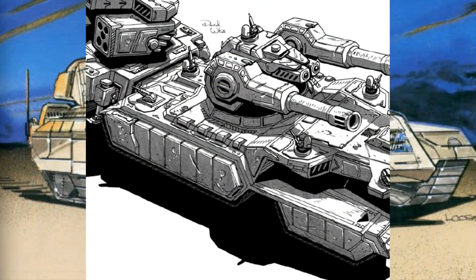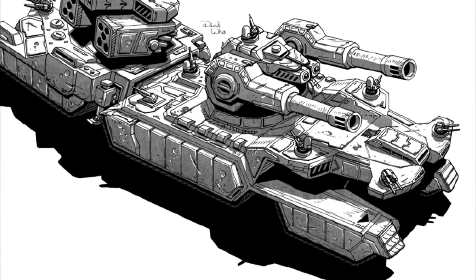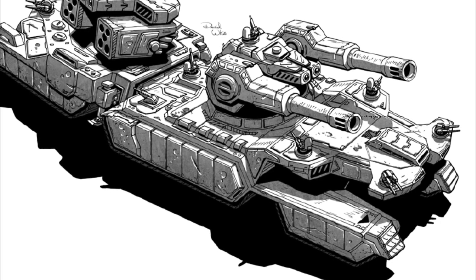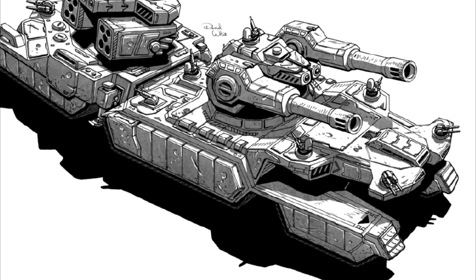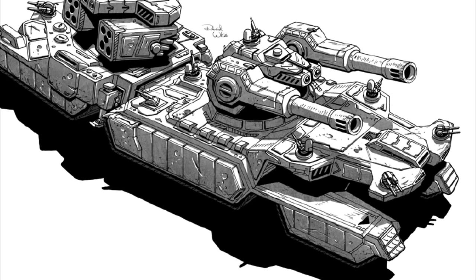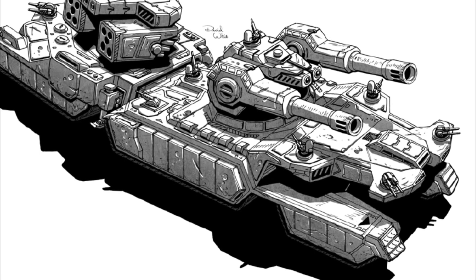Vehicle number one for today is the Destrier. This one is also the heaviest of the ones we're gonna talk about today, weighing at 200 tons, with a top speed of 32 kilometers an hour. The officially designated Destrier Siege Vehicle is an advanced super heavy combat vehicle which was first made by the Federated Suns in the first decade of the 32nd century.